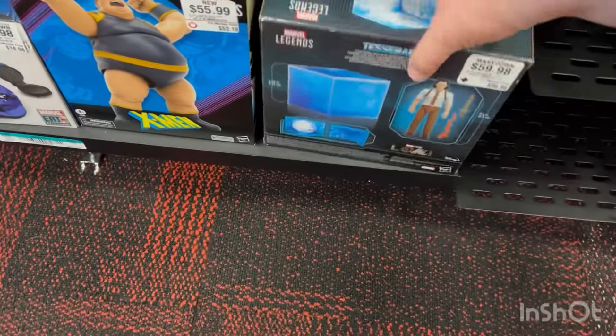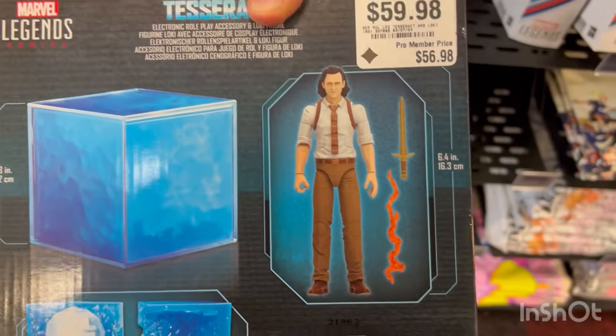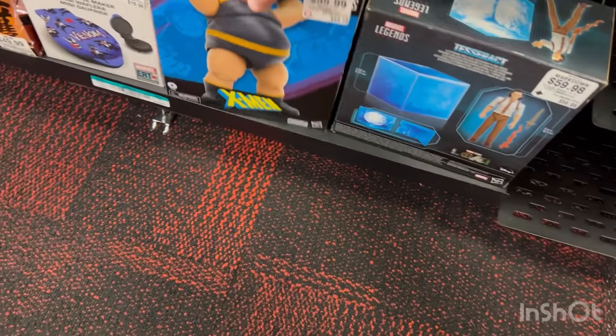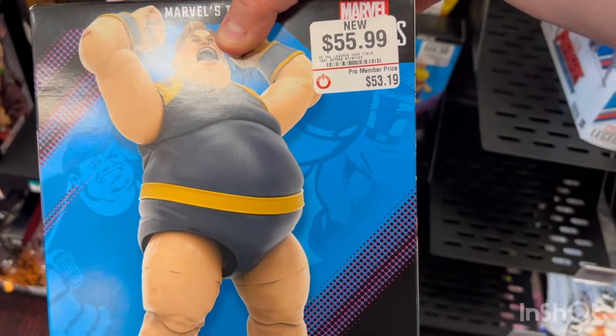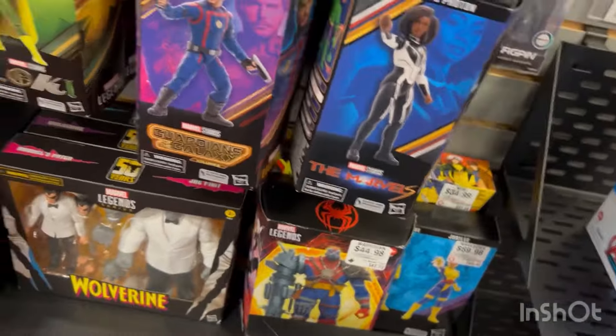Down below they did have this — I've almost bought this like 10 times — the Tesseract with the Loki figure in the civilian clothes. Someday they'll discount it and I'll be there. Same thing with this Blob; I just don't want to spend $56. It's a cool looking fig, but not for $56 — I just can't bring myself to do it.